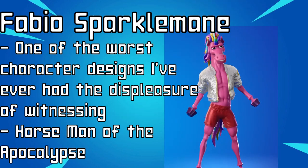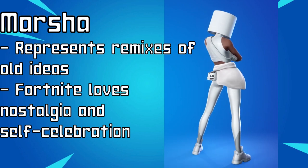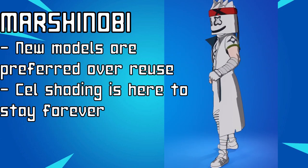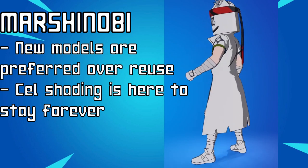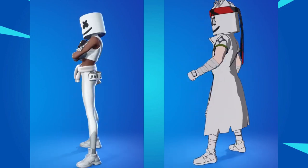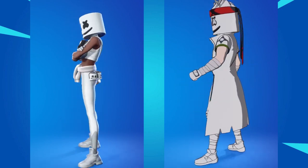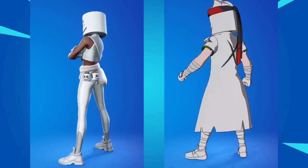Another notable skin of this season is Fabio Sparklemaine — I hate him. Chapter 3, Season 1 continues the design trends of Chapter 2, Season 8 but in a bit less of an outlandish way. I think this season's design philosophy can be perfectly described by Marsha and Marshanobi, which are two crossover outfits based on Marshmallow. Marsha represents the remixing of old ideas into newer ones and Fortnite's self-referential nostalgia. Marshanobi represents the adoption of new models as the norm and the permanence of cel-shading in Fortnite's design arsenal. Both of them represent the importance of accuracy to crossover materials as well as the desire to remix them in ways only Fortnite can accomplish, whether those remixes are with Fortnite's own IP or into new original ideas.